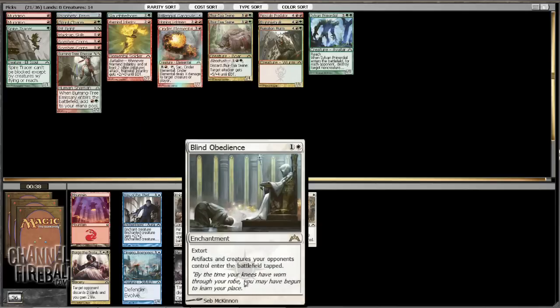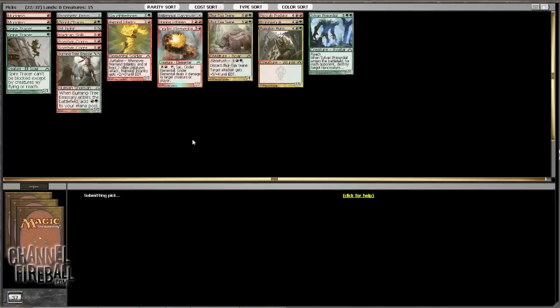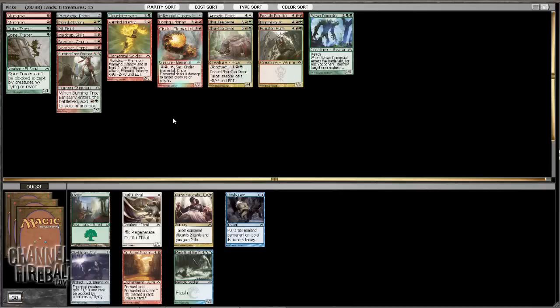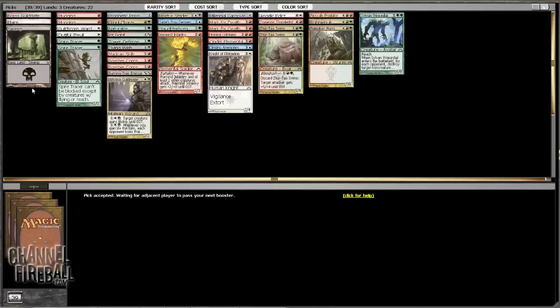There's a Blind Obedience — don't know how many tickets this is worth, probably like one or two. I'm going to take another Spire Tracer here. Let's take an Angelic Edict in case we want to splash it. We might actually end up being some kind of Boros deck. Dutiful Thrall is kind of annoying. We could potentially be Red-Green splash Knight of Obligation and Angelic Edict if we don't have enough playables.